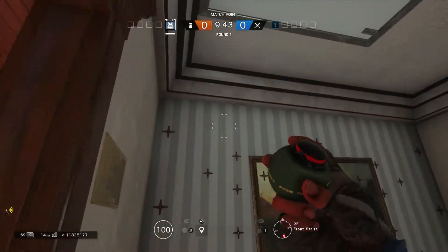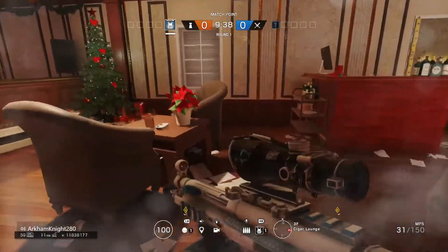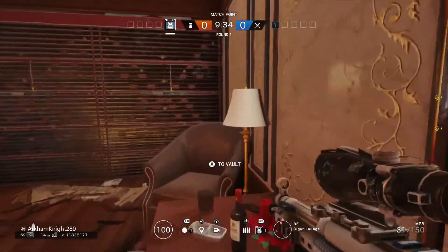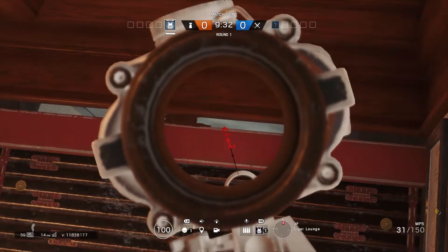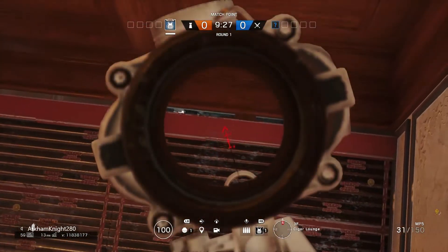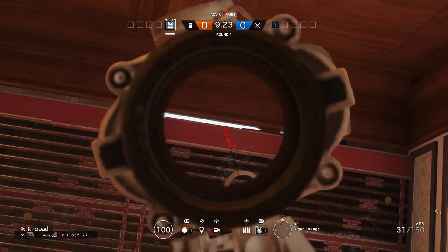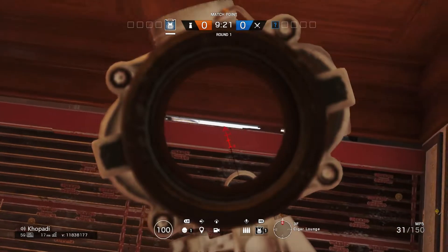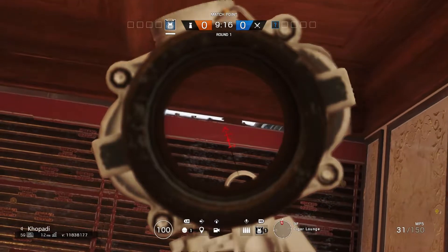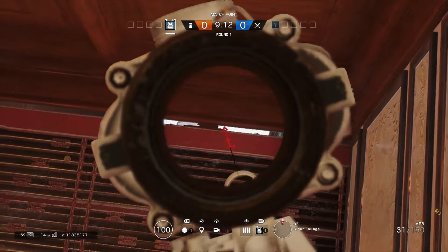These next two angles are to protect the upstairs bar bombsite or the piano room secure area site on Cafe Dostoyevsky. The first angle is from the piano room to the hatch. All you have to do is throw some impact nades here, make this small angle, and just wait for the enemy to open the hatch — you will have easy angles on the enemy. Keep in mind that if they do move back a bit, they will have an angle on you as well, so use this to your advantage.